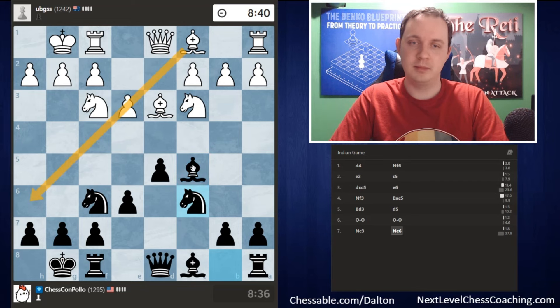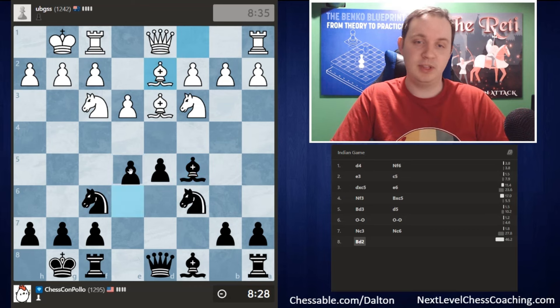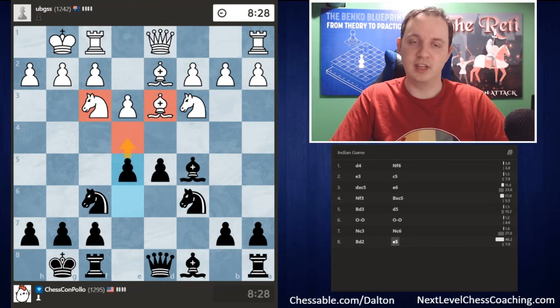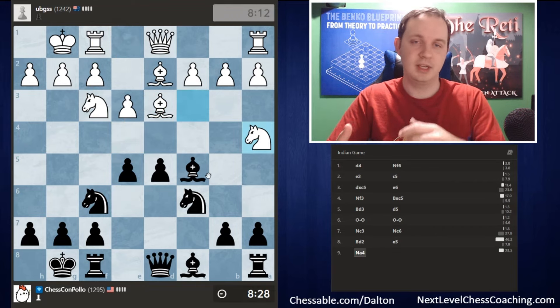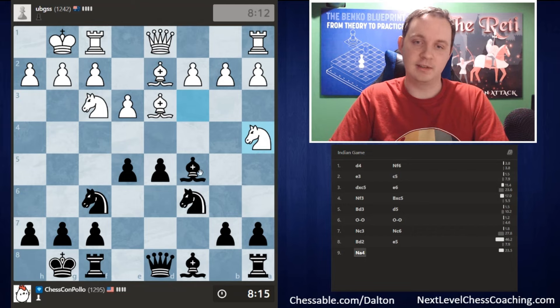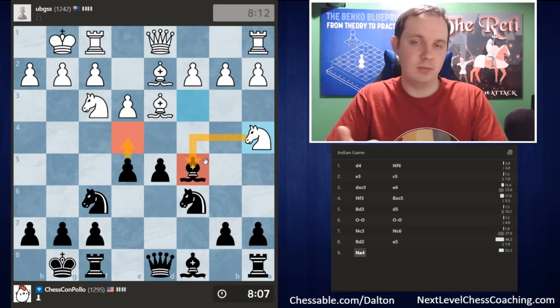If we can push e5 and then e4, the pawn will fork the bishop and knight — we saw similar pawn forks in the previous game. White plays bishop d2, so we continue with e5, now that our knight on c6 is protecting it. The threat in this position is to play e4, forking the knight and the bishop. White needs to do something about this threat — I still think e4 is the best way to address it, or they need to move the bishop or knight away from d3 and f3.